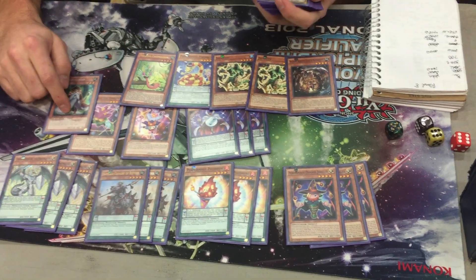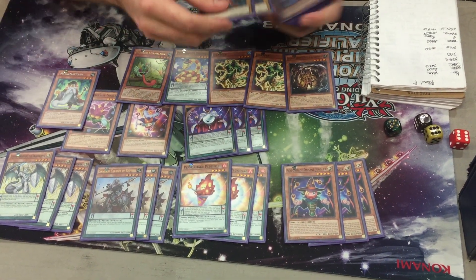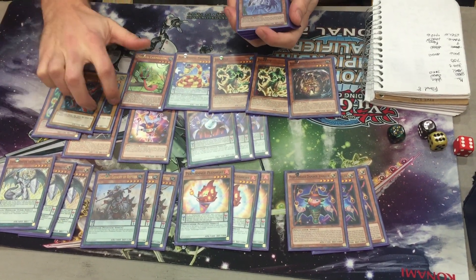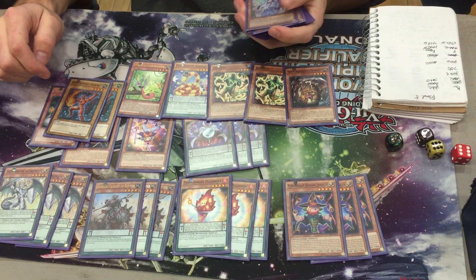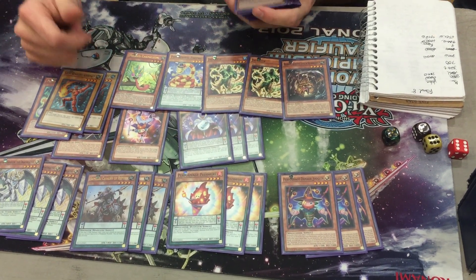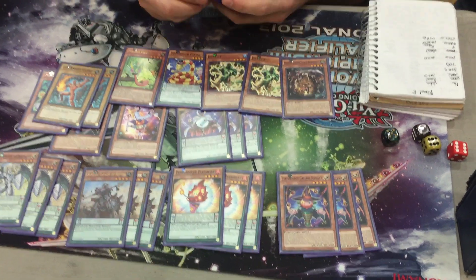Mathematician — this is just an extra Performage monster, that's pretty much it. The normal summons aren't as big of a deal, because I'm playing the Gemnite engine. The Gemnite engine is basically just an extra Foolish Burial, but it also gives you a double summon through Seraphonite, because you get to send Garnet and a Light. It just makes your engine bigger, and that's really all you need to do with this deck because your engine beats every deck.